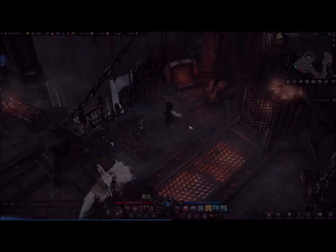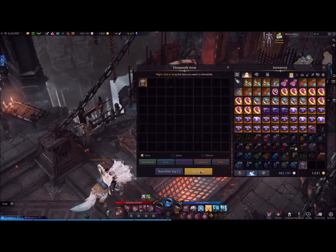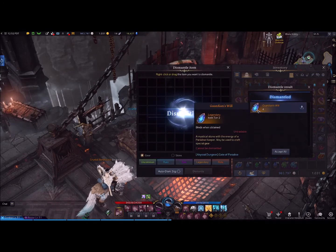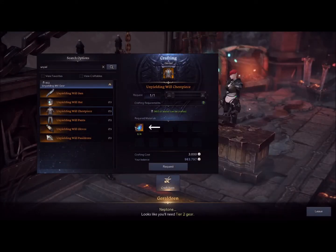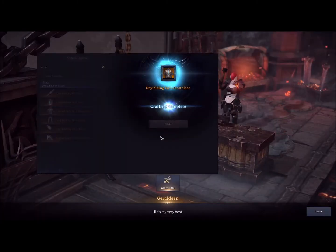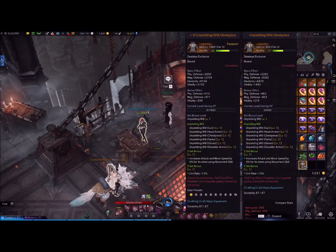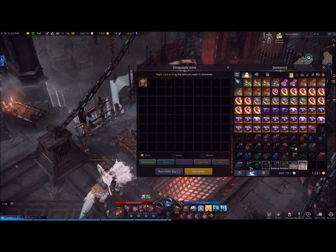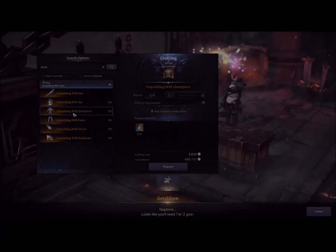When you have an abyss gear, you can actually dismantle it and get all of your reagents back. You can then go over to the abyss gear and craft it — it's only 3000 silver — and get your weapon back. Here I got a quality 47 and I'm not very happy with that, so I'm going to go ahead and dismantle that, get my reagents back, and reroll it.